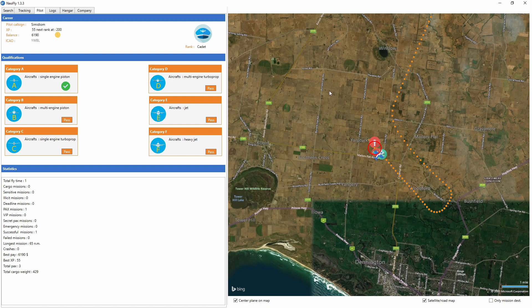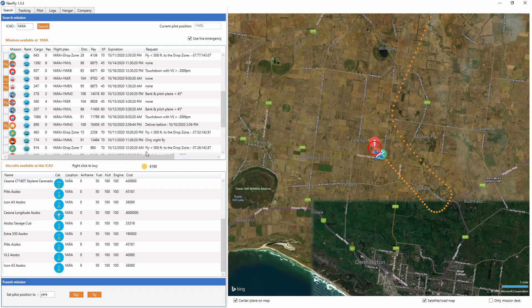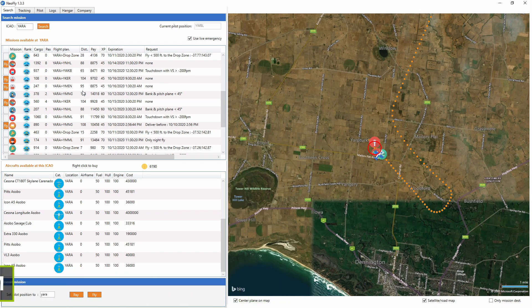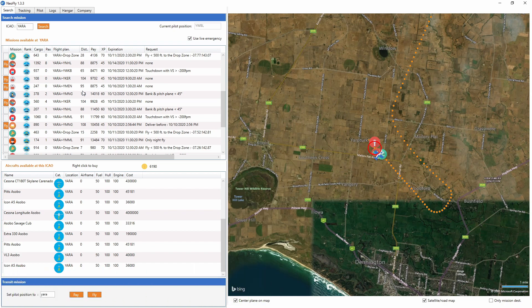We are currently at Warrnambool. I like the updates they've done — I like the fact that you now actually have to do an exam on these aircraft to be able to fly them. Everything just works so well for a free program — it's absolutely incredible. In the next episode we're going to do probably some sort of medical drop or something like that. If you like this one hit like, if you haven't subscribed to the channel definitely subscribe, and don't forget to come join us on Twitch. I will see you in the next episode of NeoFly — thanks for watching, bye!